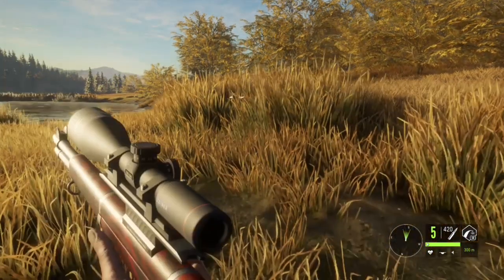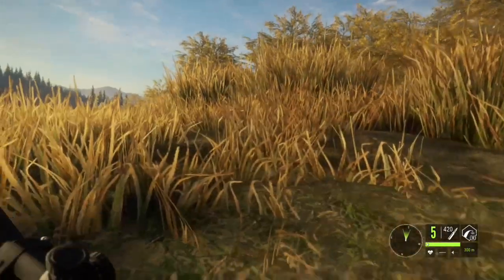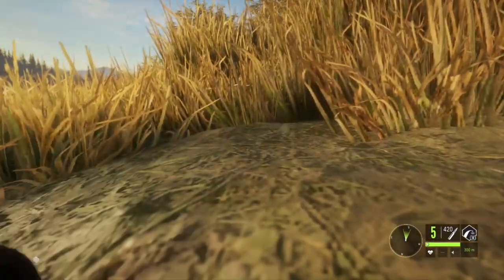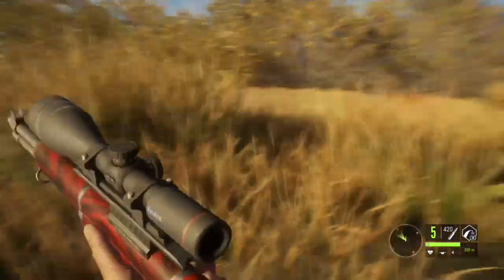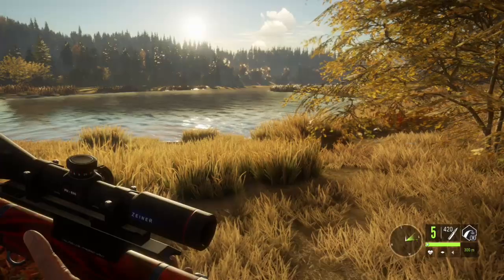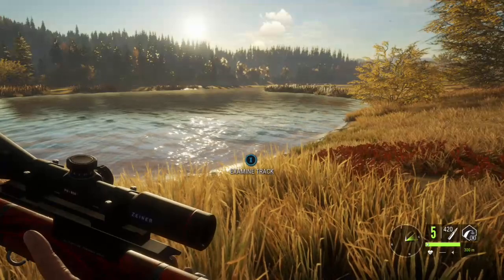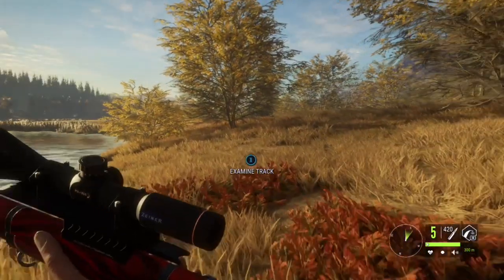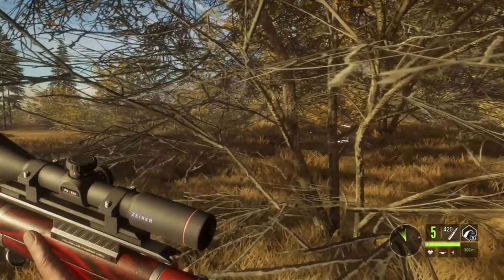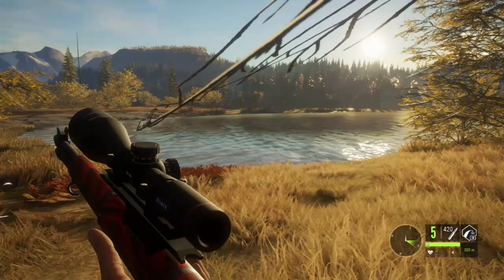When I crouch I have the line and the half circle — half my body is visible to animals. When I lay prone I have just the line, which means I am invisible up to a certain distance. When you go into a tree you are fully invisible — animals can't see you at all until they basically walk right up on you. When I stand at the edge in the branches I am safe until they get to about 25 meters. When I crouch further in I am totally invisible and have a faded outline.